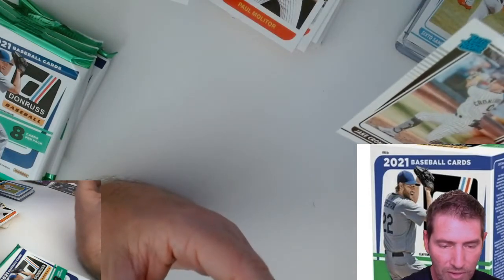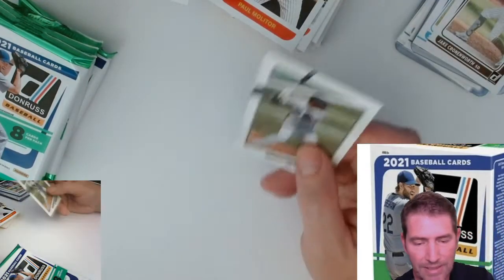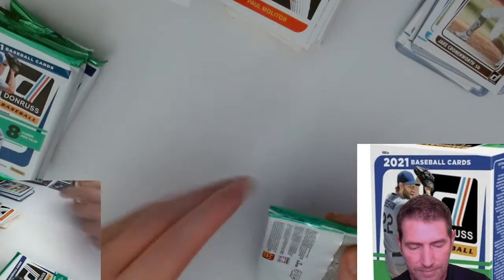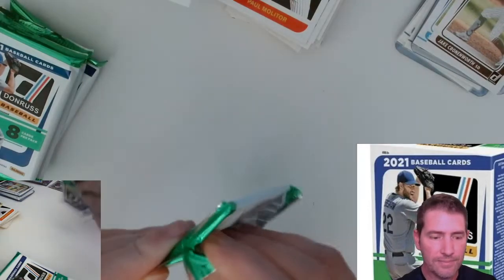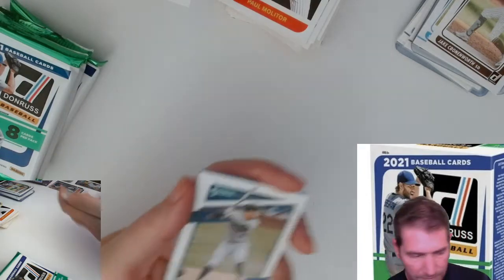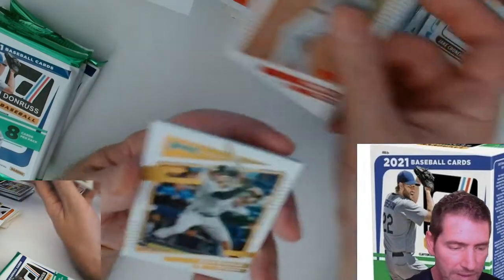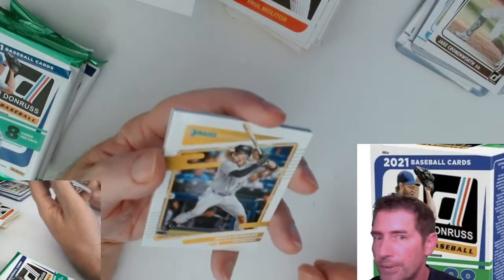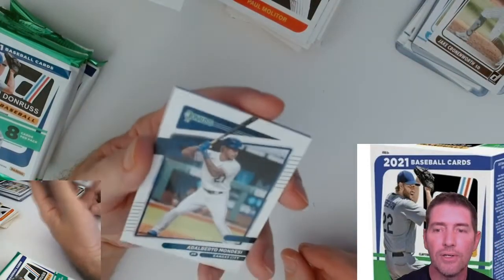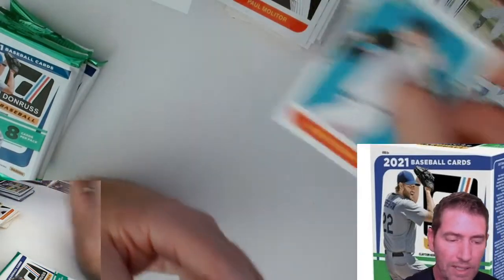Is Cronenworth starting? Did he make the squad? I think he did. I don't know if he's starting or coming off the bench. George Springer. These have gone pretty much about what I thought they would - a few Raider Rookies here and there, some little parallels on the base cards, but nothing big. That's about what I expected.